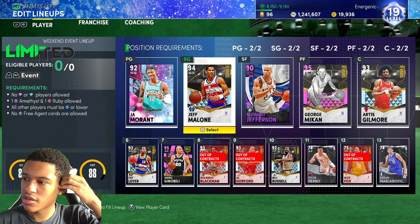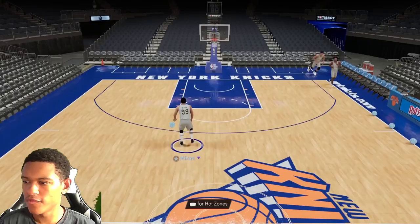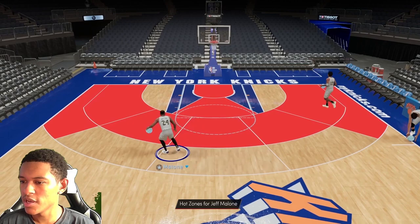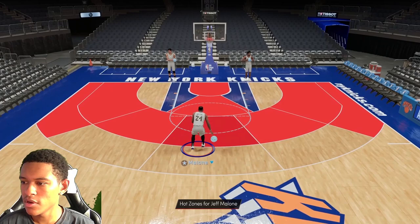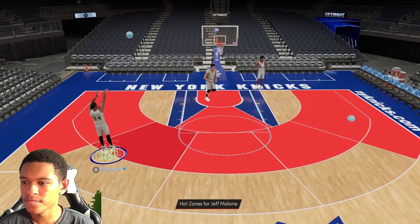He's a solid card from what I've used already, so we're gonna get into some gameplay. I'm probably gonna go in Triple Threat Online because I don't really play anything else. Before we do that, I wanted to come into the shoot-around to show you his hot zones and his release. He's got hot zones everywhere besides the top area around the three-point line — the top of the key, the left side and right side, and in the paint the left and right are neutral. Everywhere else is hot. He does have the Tracy release — you can see it right there. It feels a little bit slow, not gonna lie.